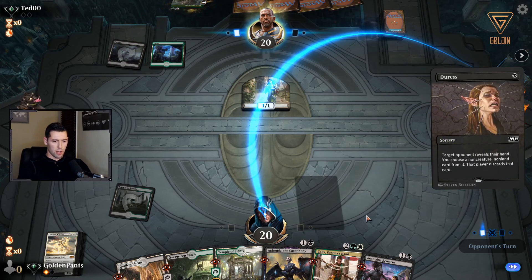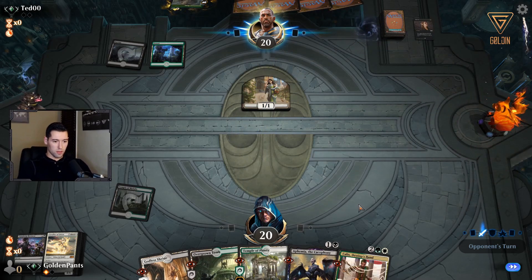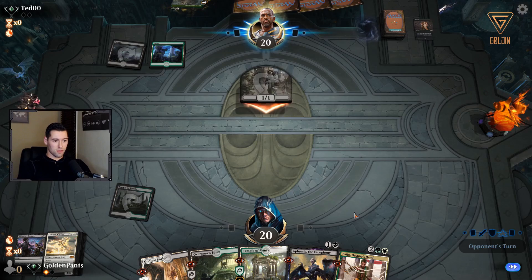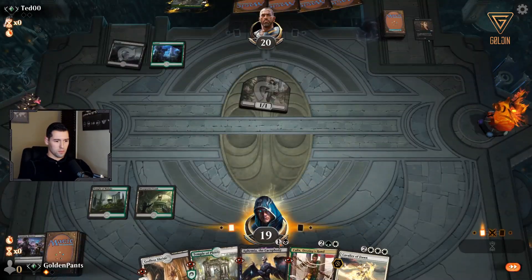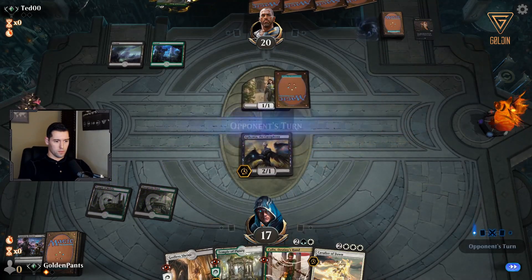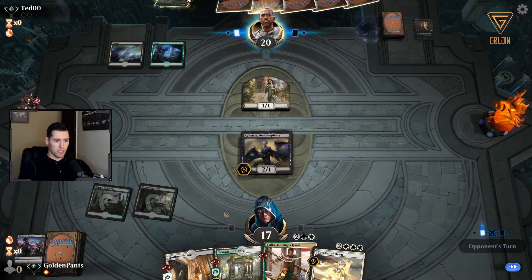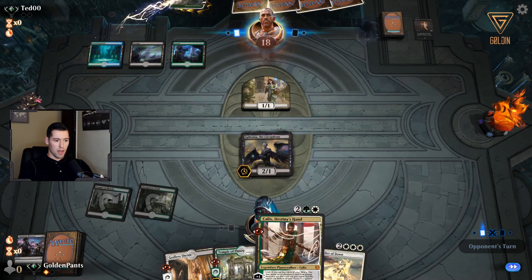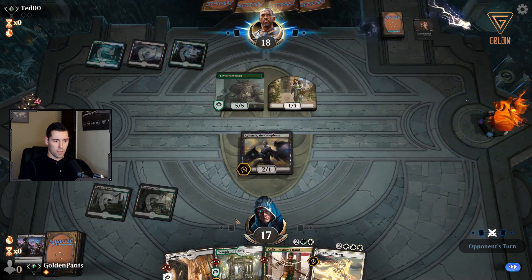Let's see if he takes Calyx or Agonizing Remorse. He must have something in his hand that he wants to preserve, or he has a hundred more discard cards — one of those two things. Put this down. We don't have any enchantments just yet but Calyx can help with that if we get a chance to cast it.